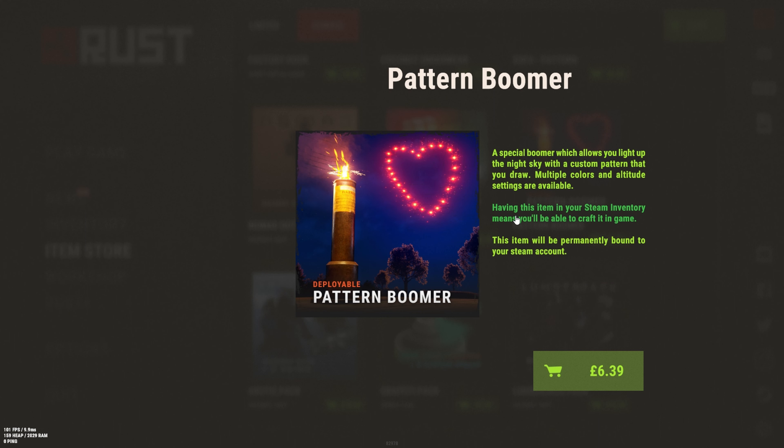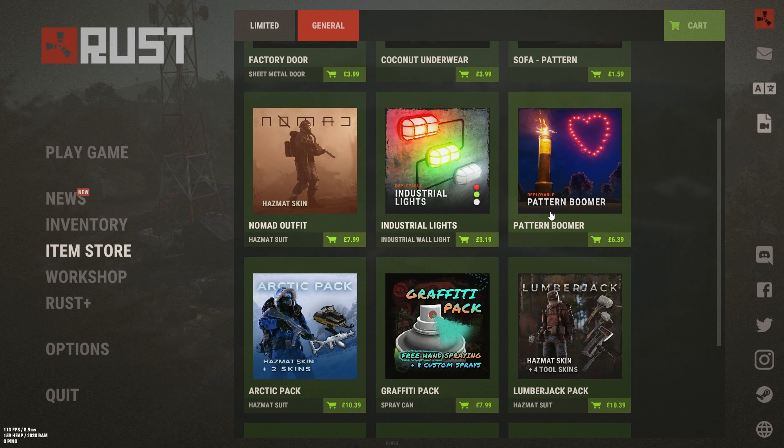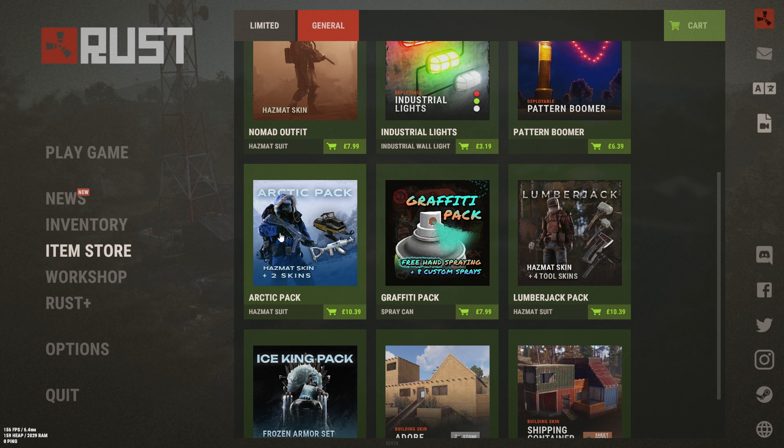Next we have the Pattern Beamer. I think it's like fireworks and you can draw custom patterns and stuff. For six or seven pounds I don't think it's worth it.